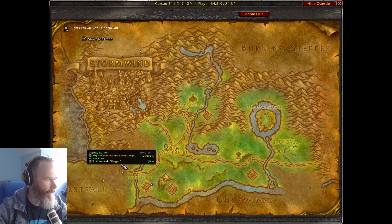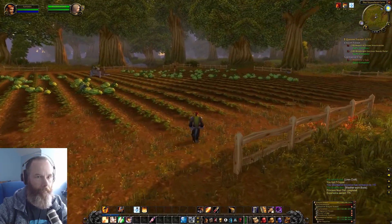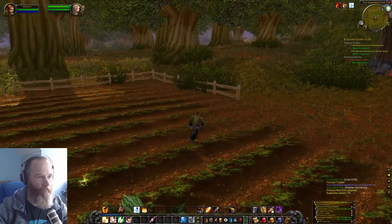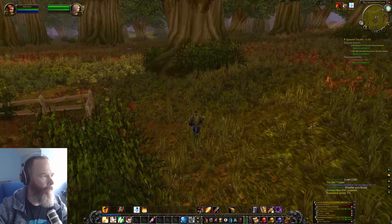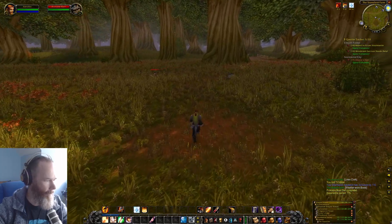Next up is to head over to the garrison. We've got 'Wanted: Hogger' — level 11 plus. Let's head over this direction. Going back up towards the road because there are gnolls around here we should probably be careful of. There's one just over the other side — not sure what level they are, but let's check. They're level 8 — that's not too bad.